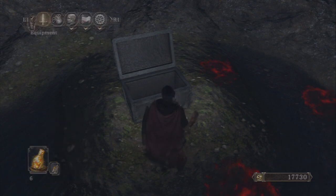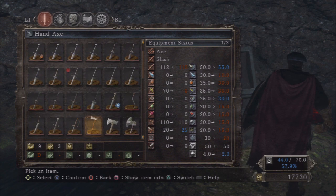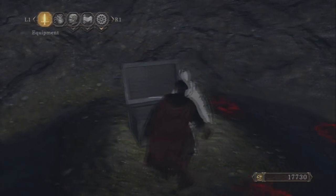In the video I'll pop open the stats on it so you can see it. It's an A scaling weapon before it has been upgraded. It requires 25 dexterity, but it is Ricard's Rapier — it is a great weapon if you are a dexterity based character.